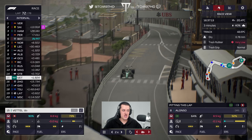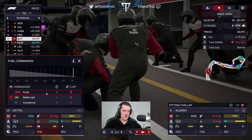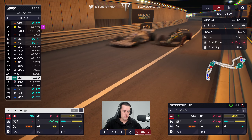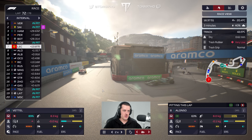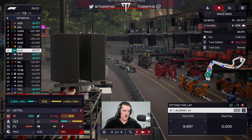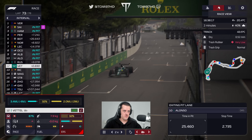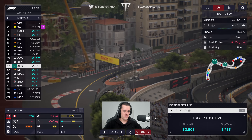Seb is going to be the only car to pit initially. We'll also box Fernando on this lap for a set of softs — let's just gamble. If the track dries we're going to be super quick. Bottas and Norris are in too, so this is now an undercut attempt. We're going to push flat out with Seb and deploy with Alonso as well. Leclerc stays out — wow. Sainz is in the pit lane so everyone's in. I think we made the right call.